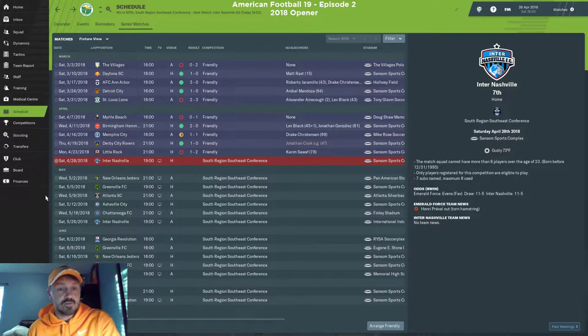We start with a rival — Inter Nashville — a state of Tennessee rival. In real life in the NPSL, there's the Volunteer Shield, named after Tennessee being the Volunteer State. They'd take regular season results and whichever Tennessee team had the best record won the shield. So this opening match is a Volunteer Shield rivalry match for us.